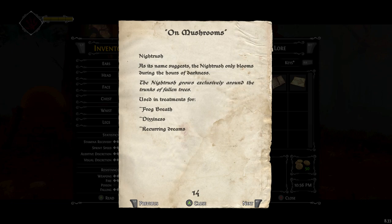Nightrush — as its name suggests, the Nightrush only blooms during the hours of darkness. The Nightrush grows exclusively around the trunks of fallen trees. Used in treatments for frog breath, dizziness, and recurring dreams.